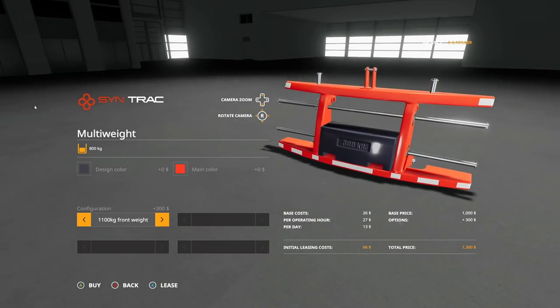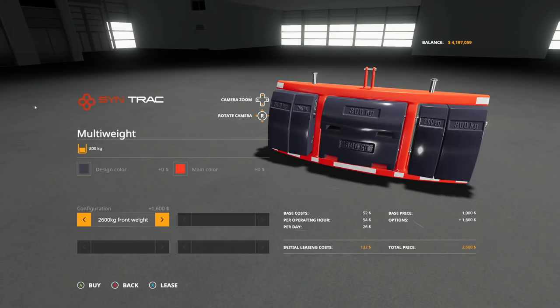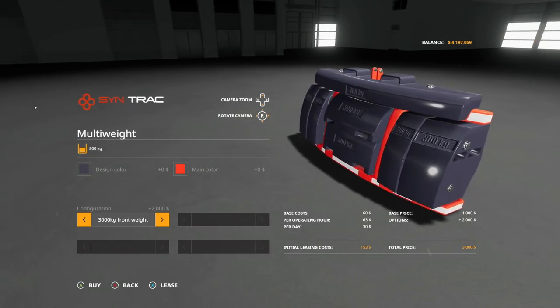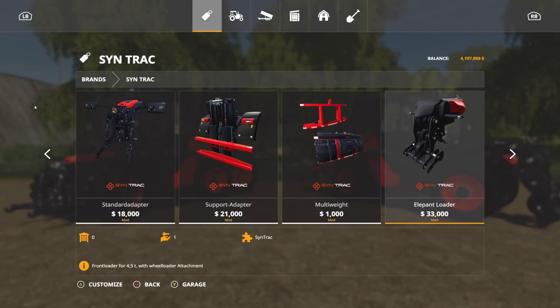Configuration: 800 kilogram weight. And then it starts adding weight — 1,100, 1,400, 2,000, 2,600, and finally 3,000 kilograms worth of weights. That is a heavy, heavy weight right there, man.